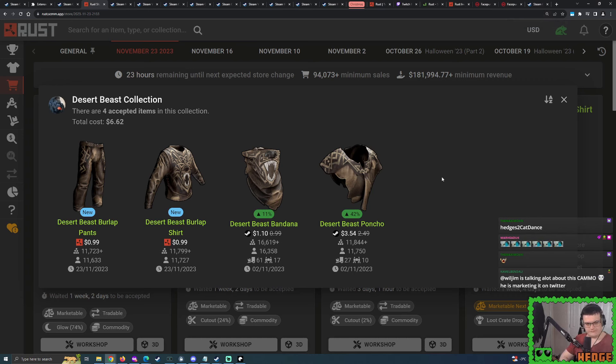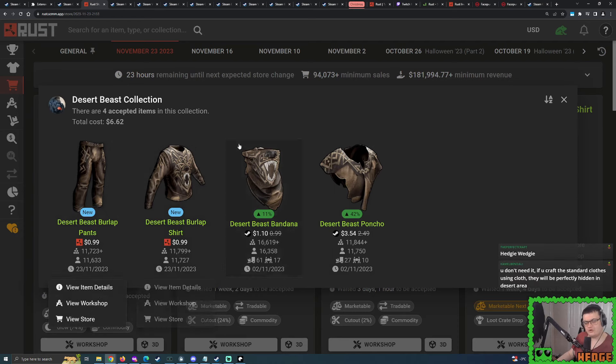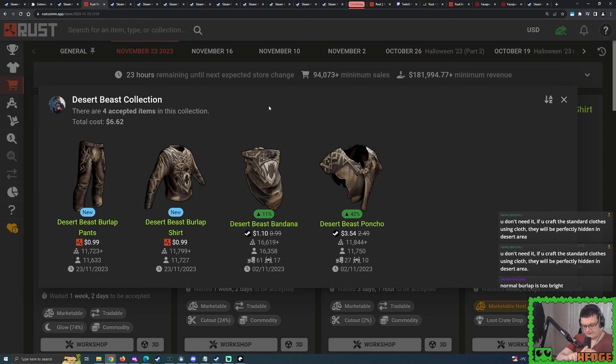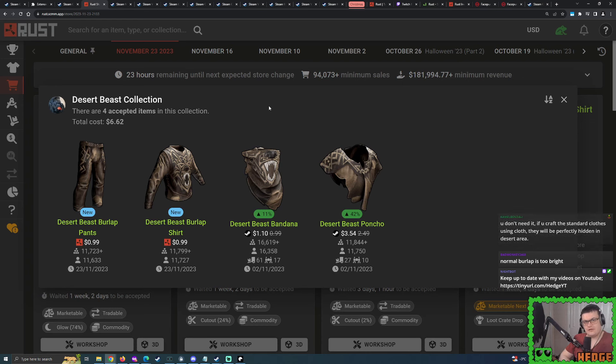Another question - do you even need this? Couldn't you just wear normal burlap stuff? You could, but at the end of the day, people do like a good skin. And looking at this, how often do we even get primitive skins being accepted? Not that much. In terms of like the burlap clothing, it is a rarity. Burlap shirts and pants, you're going to be only maybe seeing one or two being accepted a year. Over the course of this year for burlap clothing, I've seen Desert Raiders, Forest Raiders, Blackout, Blackout Version 2 - I've seen comics, various others - none of them are accepted. Only now did we see some burlap shirt and pants finally being accepted after about 10 months.